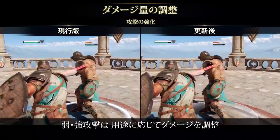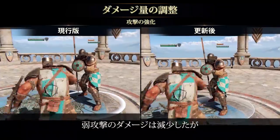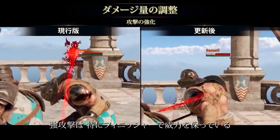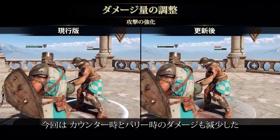We adjusted light and heavy damages based on their intended functions of attacking. This means damage from lights is reduced while heavies, especially heavy finishers, retain their higher damage values. We also generally reduced damage on counter attacks and parry punishes.